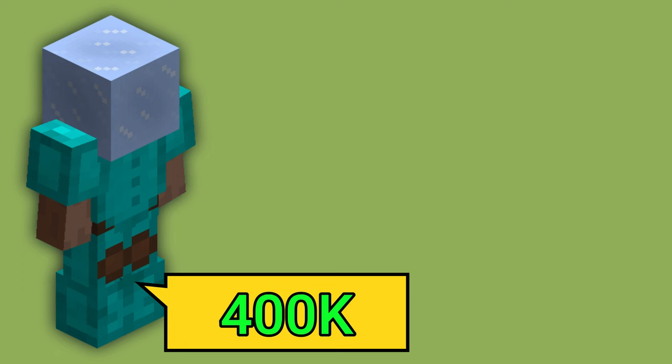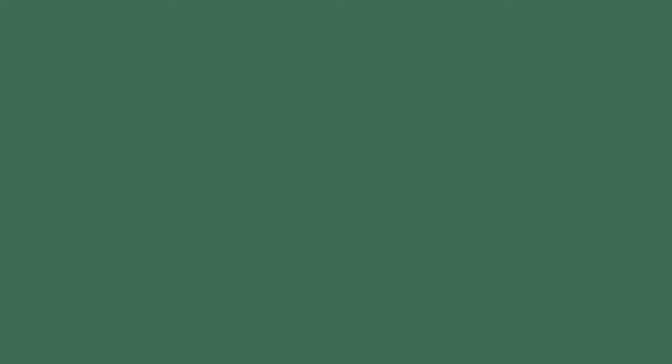Armor. With armor there are many options depending on how far in the game you are. Starting from the worst — rock bottom — the best option here is Glacite Armor, which has no requirements whatsoever and can be bought as a full set for just 400,000 coins in the auction house. We will discuss later why Glacite Armor is so good for dealing damage, even though it has neither Crit Damage nor Strength.